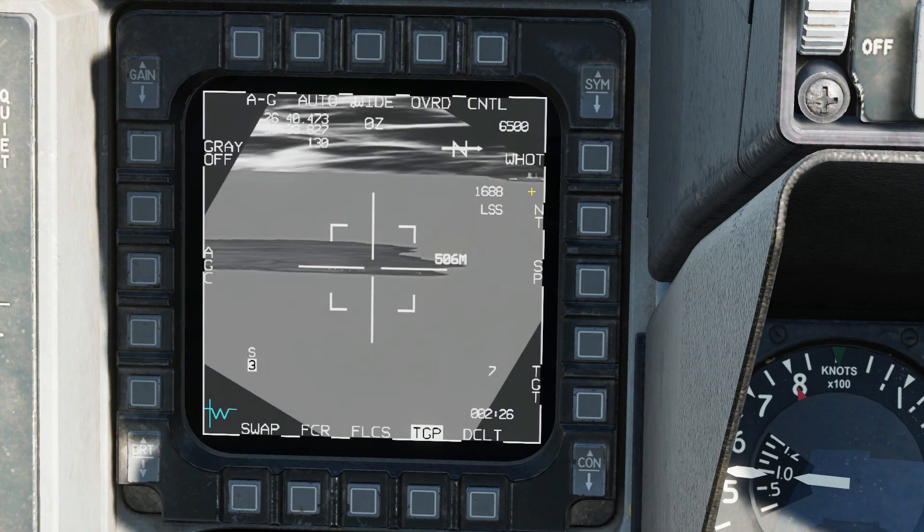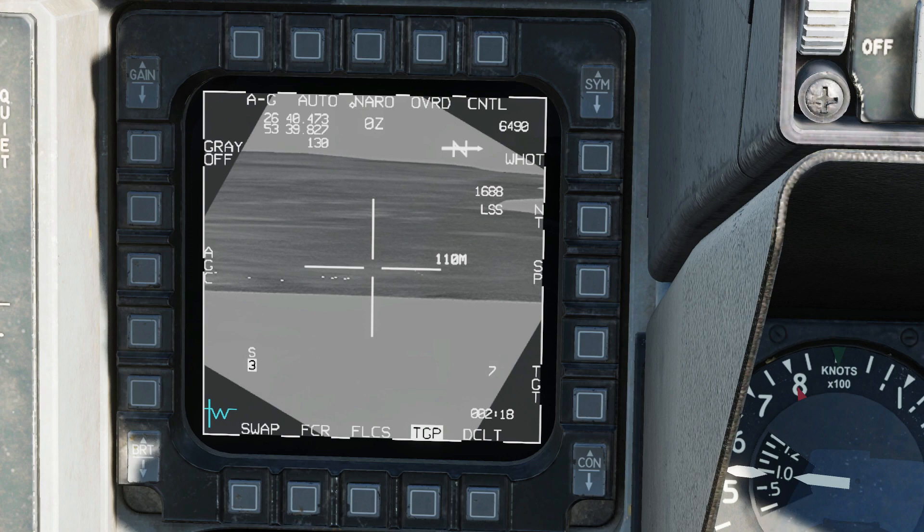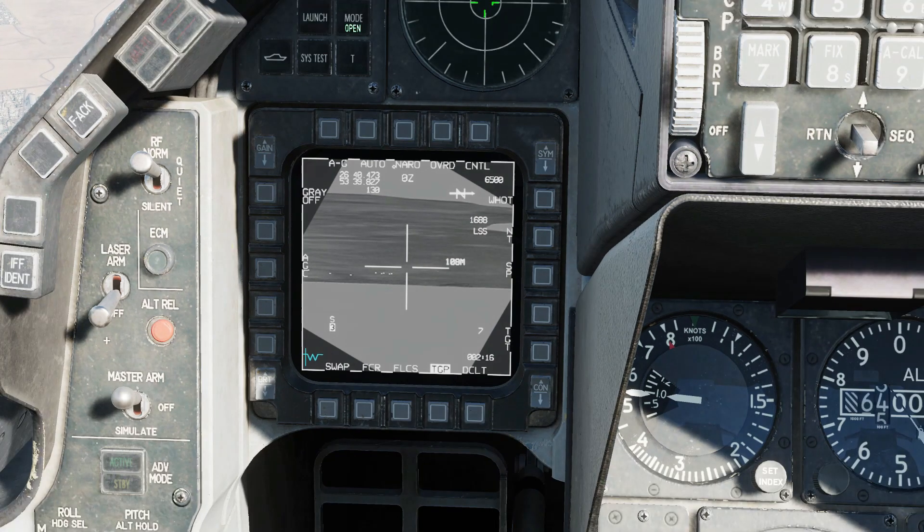Set the targeting pod to an IR mode and zoom in to spot your targets. Cold targets may be easier to spot using a TV mode, but you will have trouble getting an IR Maverick to lock on a cold target.